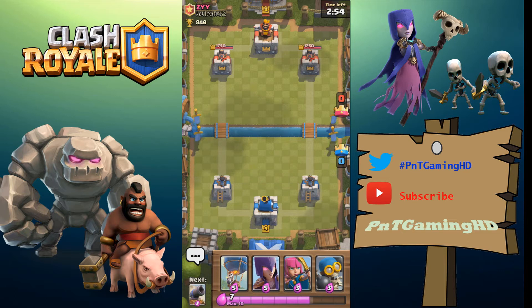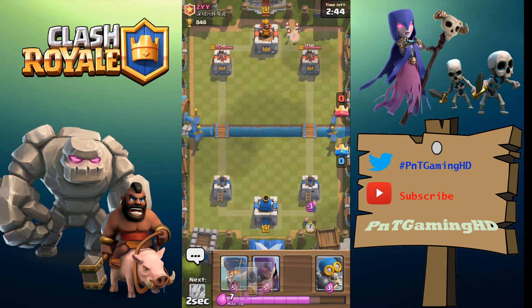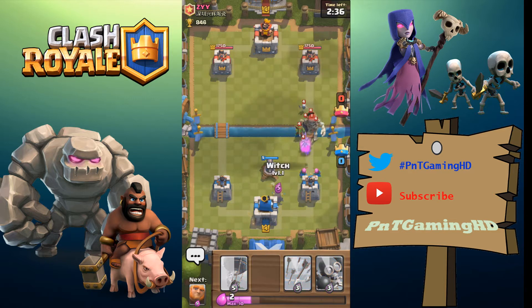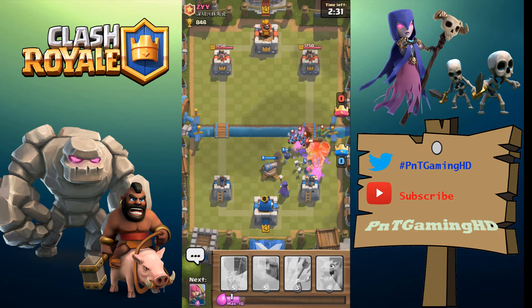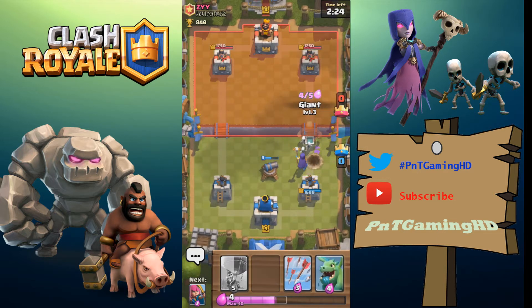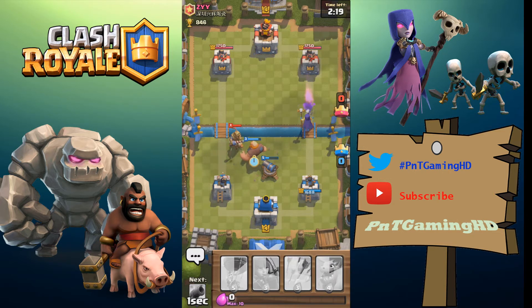We're playing against Z from his clan. Let's use the balloon for the first time — not yet though, I'll wait and see what he does. I'll try to counter him first and then counter-push with a nice set of troops. He's got a giant skeleton coming towards us and the archers are distracting it. He didn't touch the tower, which is good.